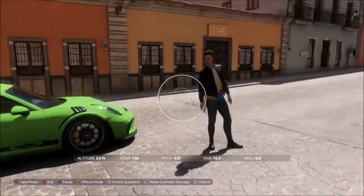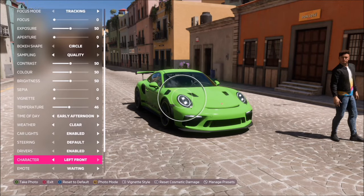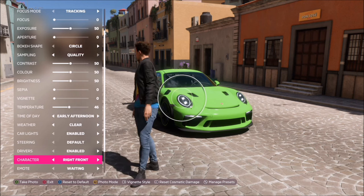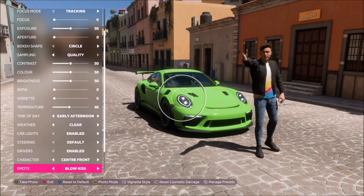Press Y again and then hit the right bumper for a promo quick shot, and that'll be the challenge complete. It will come up with a couple of tick boxes — one saying you've taken a photo with any Porsche, one saying you've taken a photo with your character standing out the side of the car, and maybe even a third one showing that you're in Guanajuato.